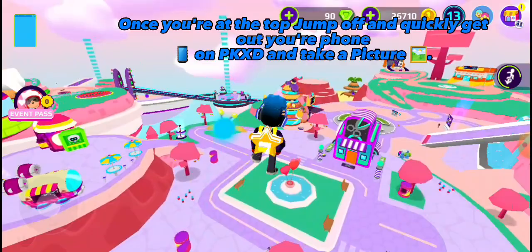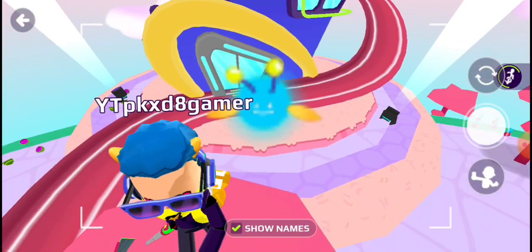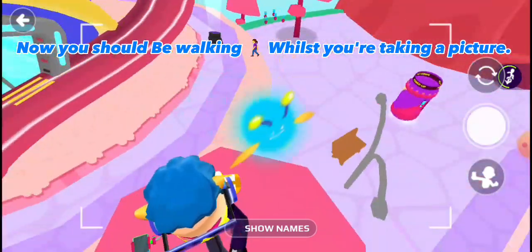Once you're at the top, jump off and quickly get at your phone on PKXD and take a picture. Now you should be walking whilst you're taking a picture.